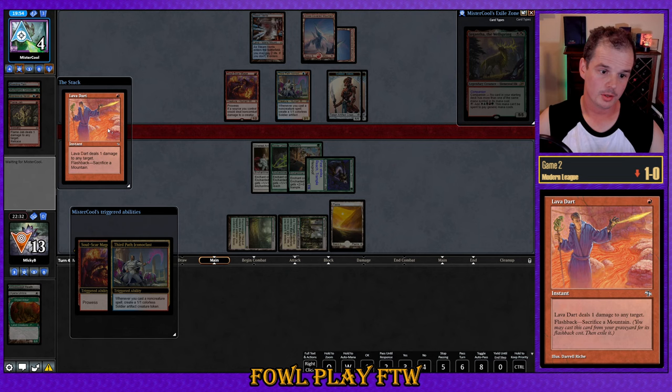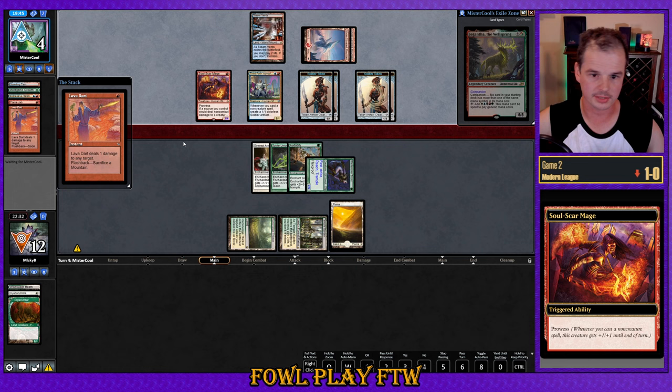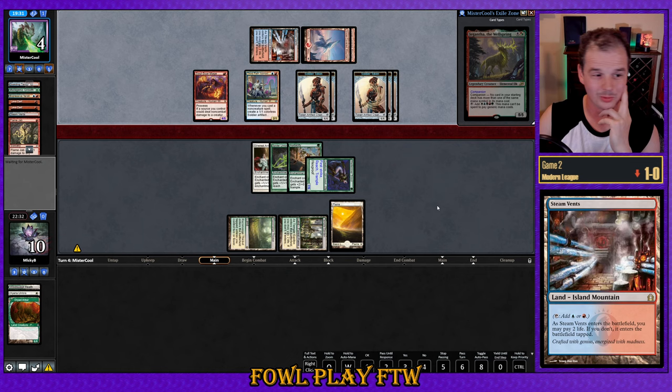Lava Dart — that's probably game. Lava Dart equals four damage here. Another Lava Dart — that's eight damage now. I wonder if we could have blocked the Soul-Sear Mage or if that would have just triggered Totem Armor. Flame Jab on Retrace, discarding Steam Vents — one card in hand. So the play was to hold up blockers and hope to draw. Oh well, GG to our opponent.